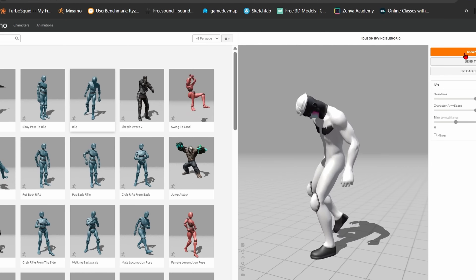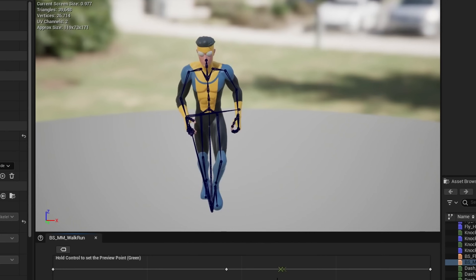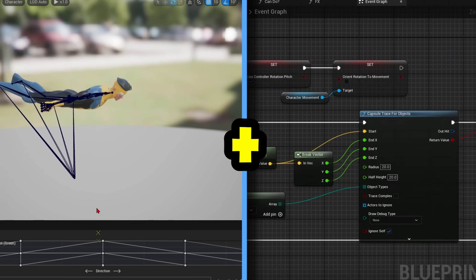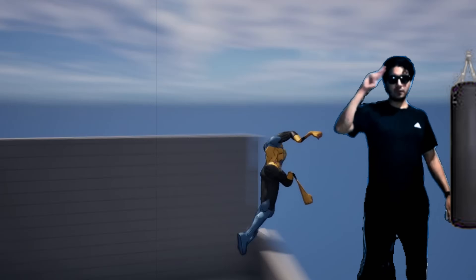Once the character was good to go, I imported and retargeted some basic animations and got things moving. But let's be honest — this is Invincible. Walking isn't enough. We need the character to fly. So I threw together a flying system, which took way longer than expected. But in the end, it was fully functional. Well, mostly. But that's it for today — let's hit the sack.